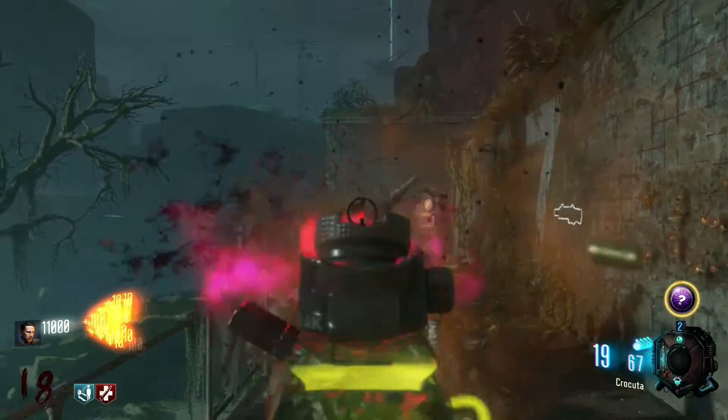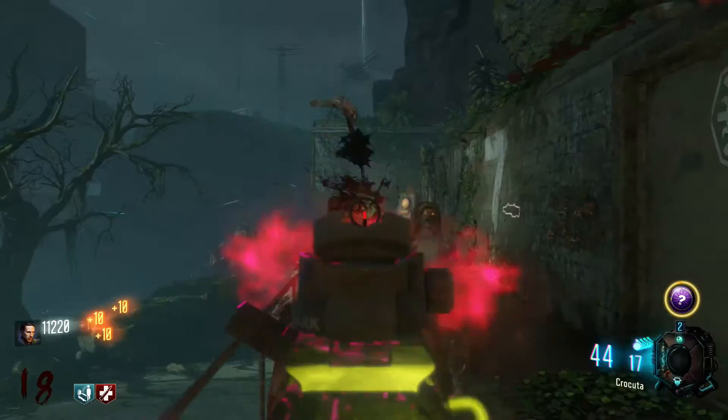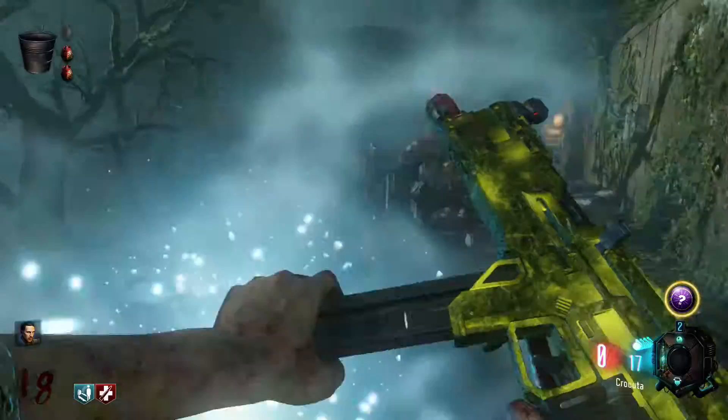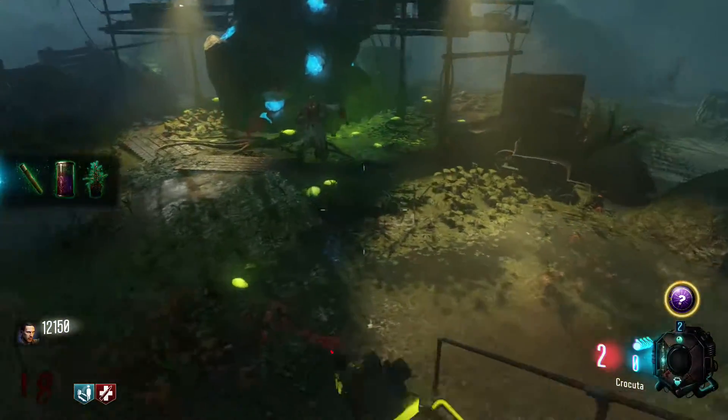The last piece is random. This piece will come at any round after you've collected the first piece from the KT4. To get this piece you'll need to kill a zombie that is glowing green and the piece will drop. For some people you could get it on round nine, for others a lot longer — I got it on round 18.